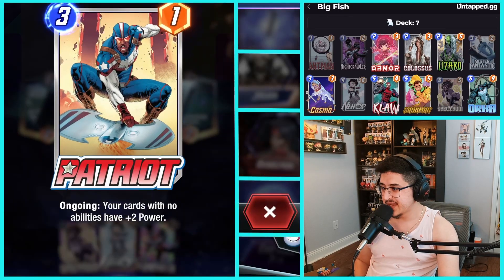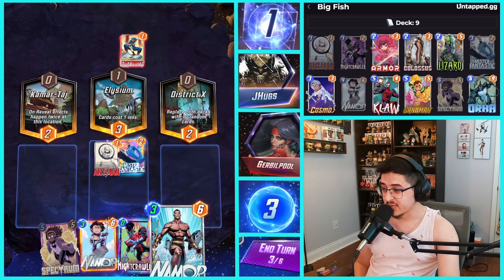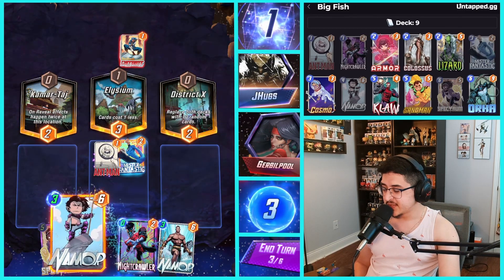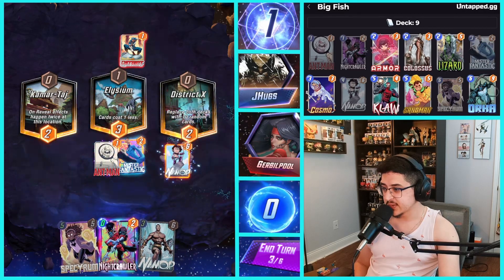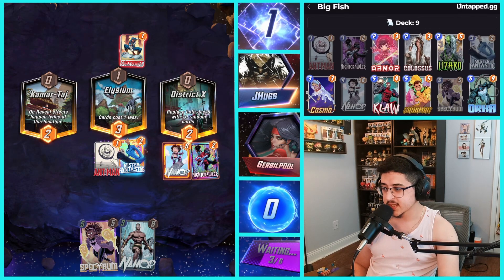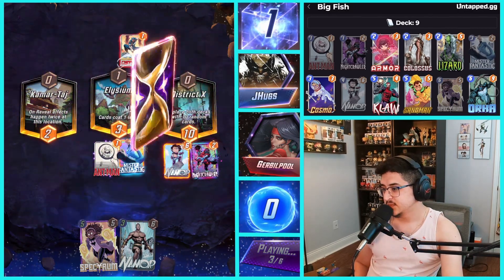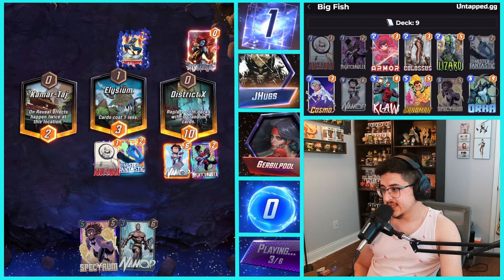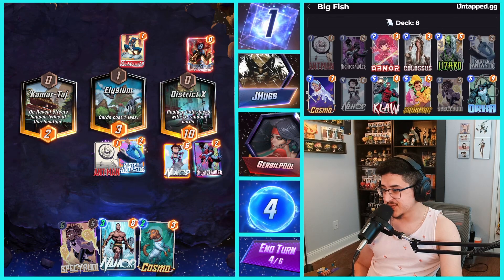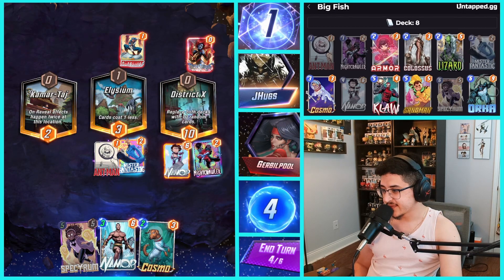Our opponent slams down Patriot — okay, so Patriot deck right off the bat. Oh, it's District X — we get two Namors! What we can do is play Namor and Nightcrawler together, so Namor will be safe from Shang-Chi, and we can move Nightcrawler later in the game. He has Mystique in hand — kind of unfortunate. We got District X, which is not fun when I'm trying to showcase a deck.